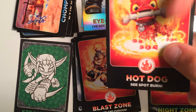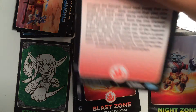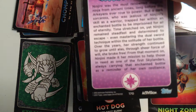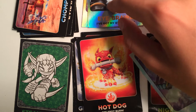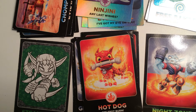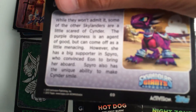Next we have Hot Dog, he's number 3. We have another Neen Genie — we have quite a few of these in this deck. 170. All Neen Genies are 170. Next we have Onda Dragon, he's number 69.